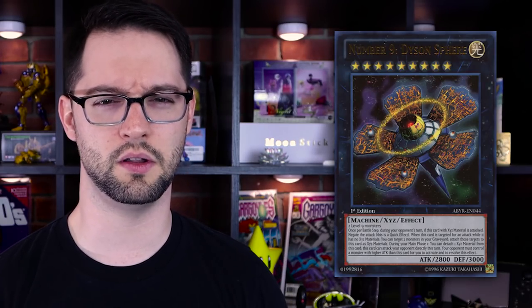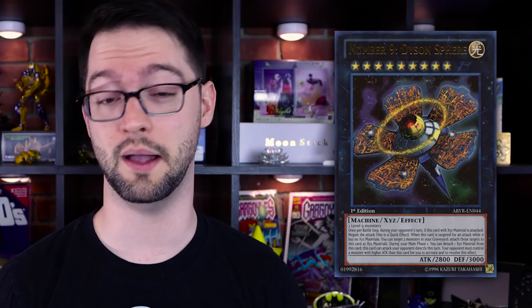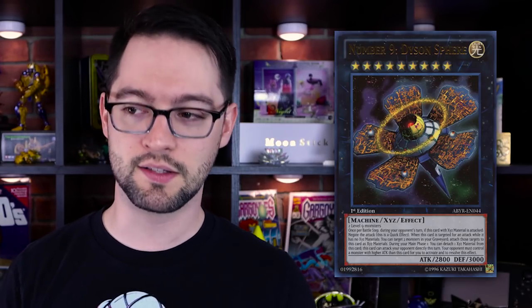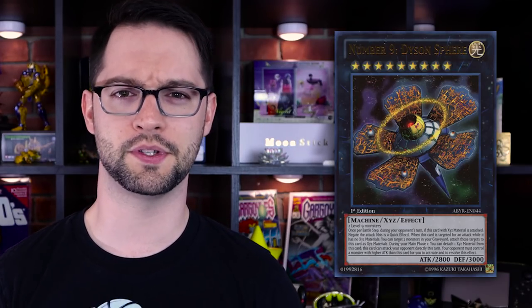During your main phase, you can detach one XYZ material from this card; this card can attack your opponent's life points directly this turn, but your opponent must control a monster with higher attack than this card to activate and resolve this effect. That sounds a bit clunky. The battle protection that can replenish its own material is pretty neat — it means it's pretty hard to get off the field via battle. However, I feel like the obvious function for this card is some cheesy FTK, because it's a big beater from the extra deck that can attack directly, and throwing a Kaiju at your opponent would be a pretty simple way of getting this thing live.